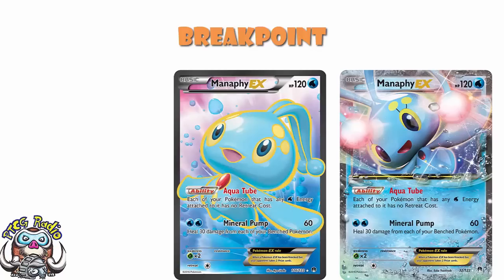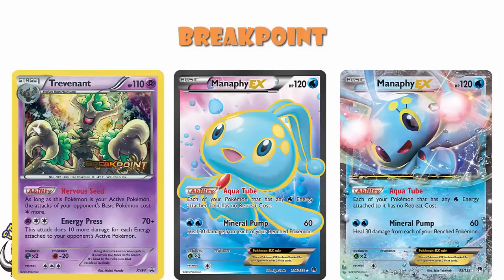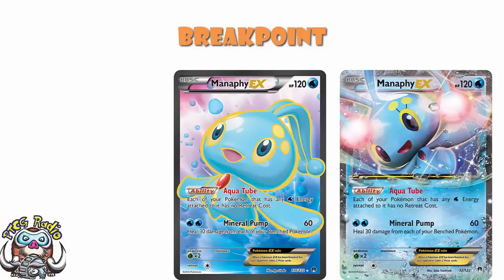Manaphy EX, however, was a very good card. Mineral Pump healing your bench could actually work against spread decks like Trevenant — more on that in a moment. But also, the ability Aqua Tube just gave your Pokemon with Water Energy attached no retreat cost. This was a very cool one.